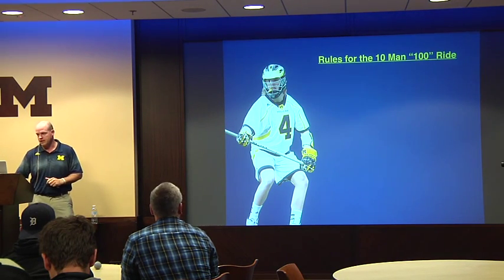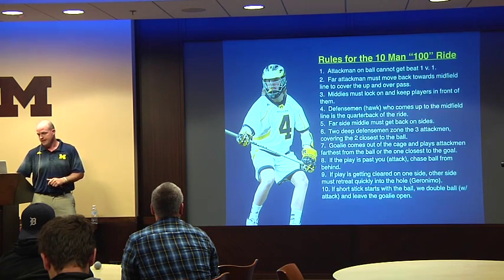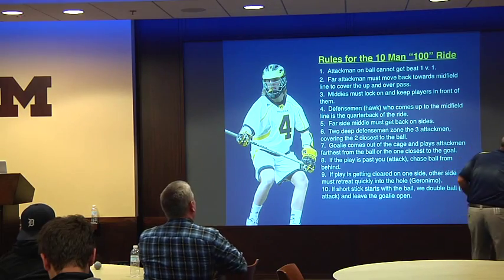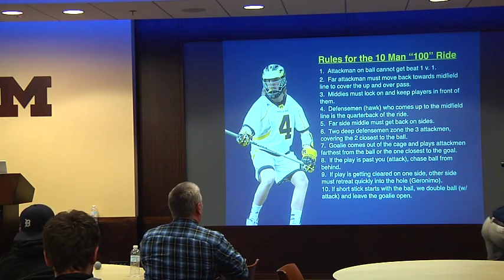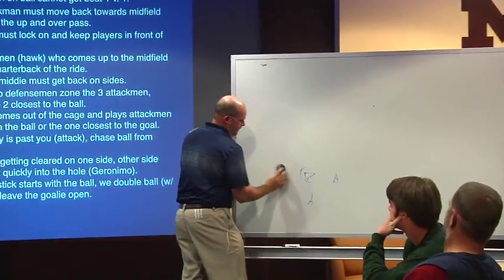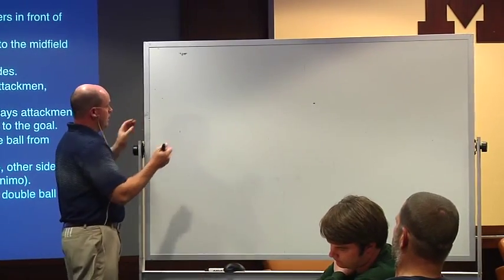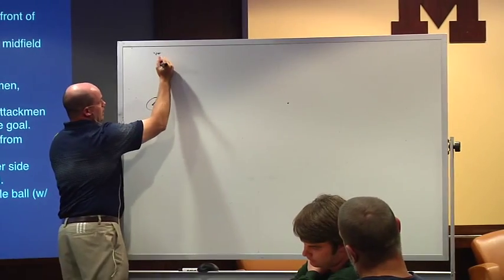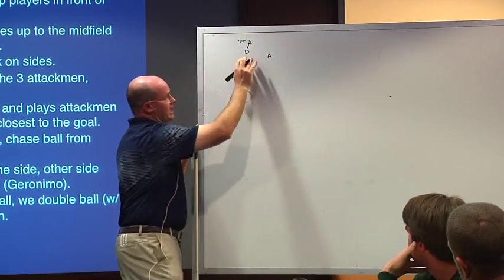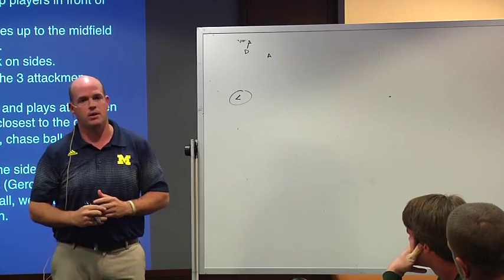The way I want to take you through this is to go by the rules, and from the rules we'll build it. We run it a little differently than some teams. First thing: if the ball is out to a deep hole and we have our attackman, we can't get beat down low. That is one of the most important things. If we get run by down low, we have to slide to that deep hole and we just lost our 10-on-10 advantage.